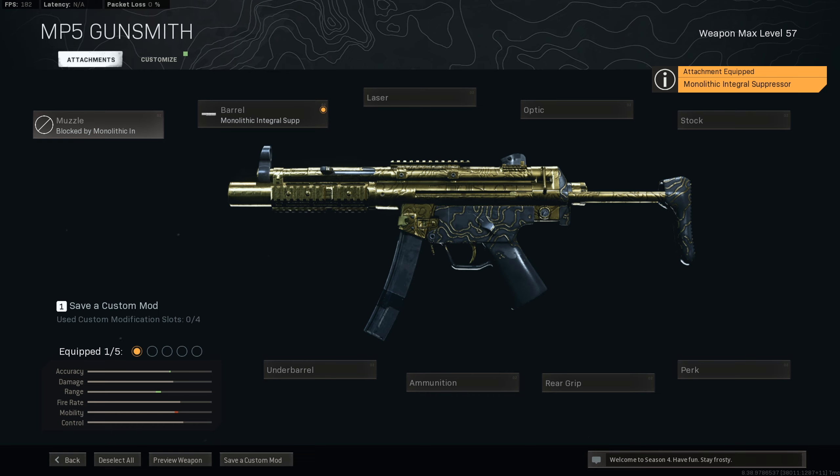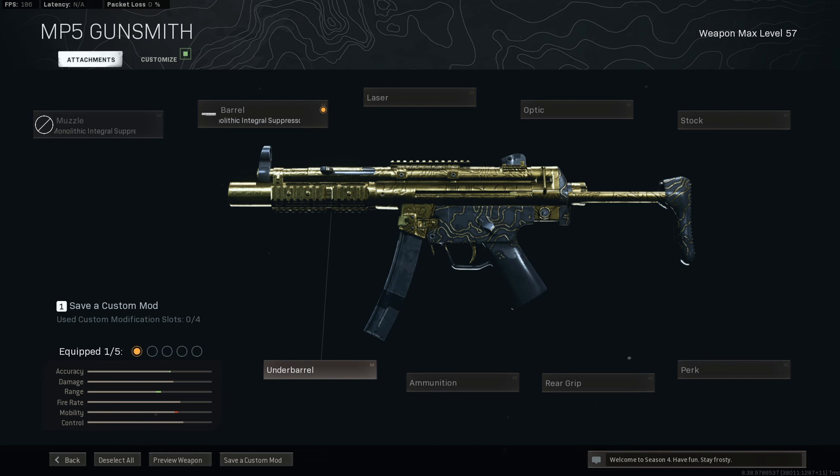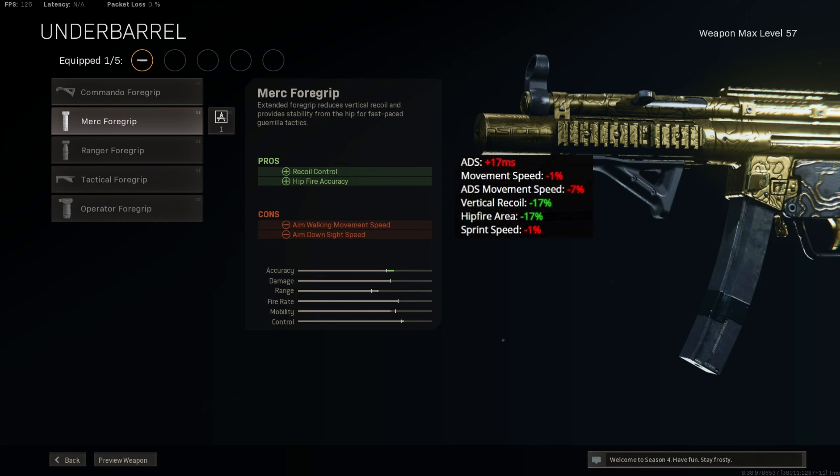For the underbarrel, you want to go with the Merc Foregrip. This will help you with vertical recoil and hipfire spread. This does affect ADS speed and a little bit of movement speed, however the trade-off is you get better hipfire accuracy and better vertical recoil control, which I think is worth it.